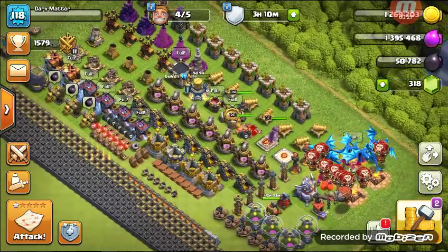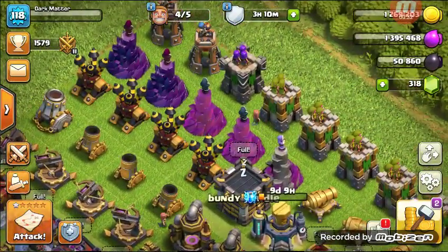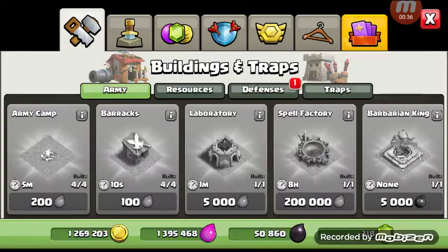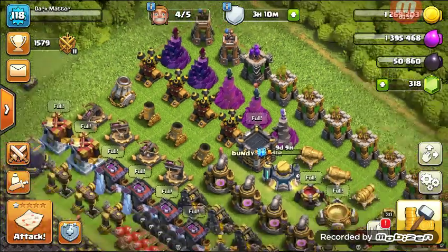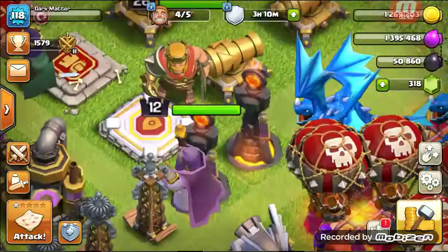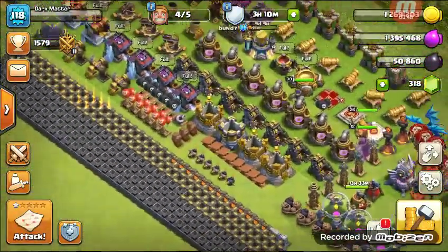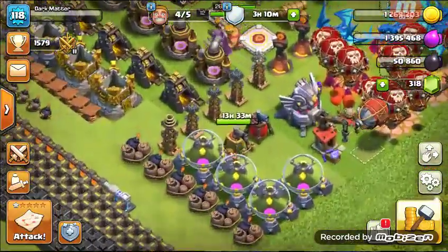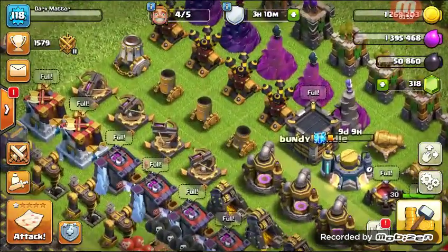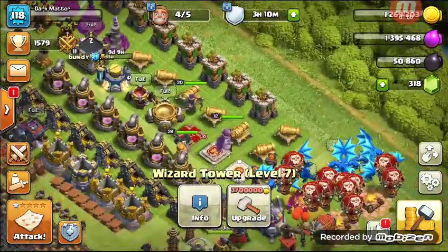I've got the Town Hall 12 Progress Base here. It's horribly rushed, but it's got all the buildings. It's missing one Inferno Tower, which you can just put here next to the others. It's a little bit of a mess because I didn't give myself enough space. But everything's here — Expos, Mortars, Air Defense — just all the buildings.